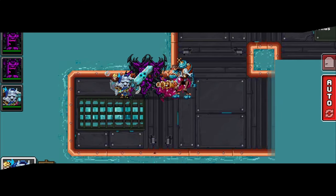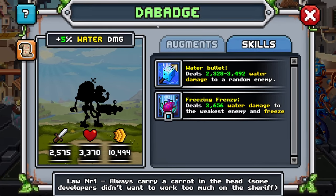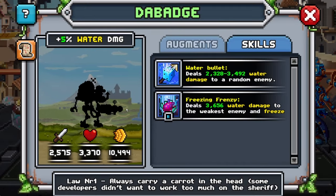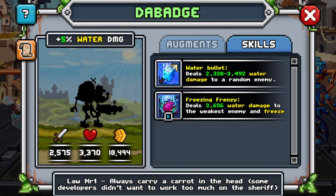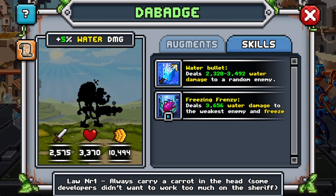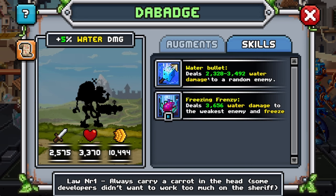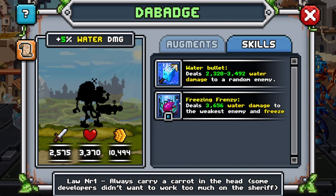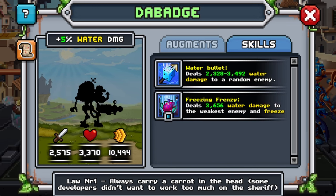First enemy — Debaje. They seem like they're going to be a damage dealer seeing as they have the 5% water damage. They have a lot of stat in speed, a little in health, and very little in damage, so they're going to be poking you a lot. Their zero SP deals water damage to a random enemy — usually the hardest hitting abilities are random, so that's scary. Their one SP deals water damage to the weakest enemy and freeze. The freeze is going to be a problem, but freeze tends to be pretty weak.